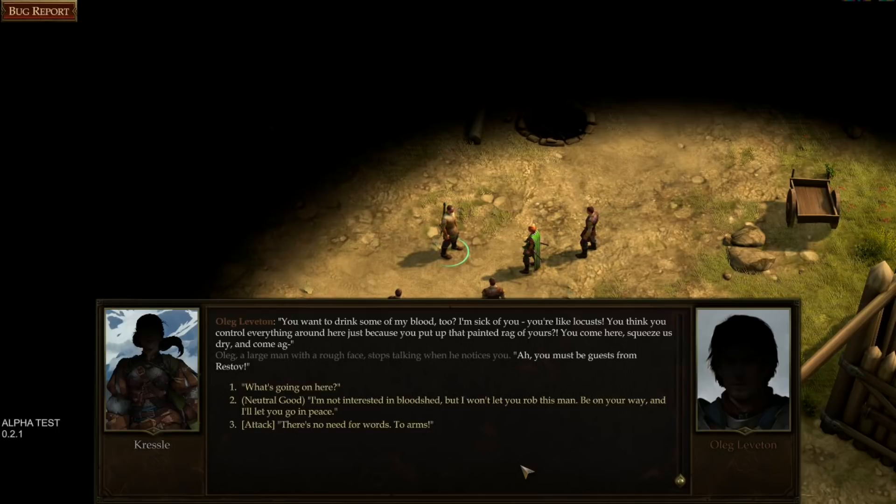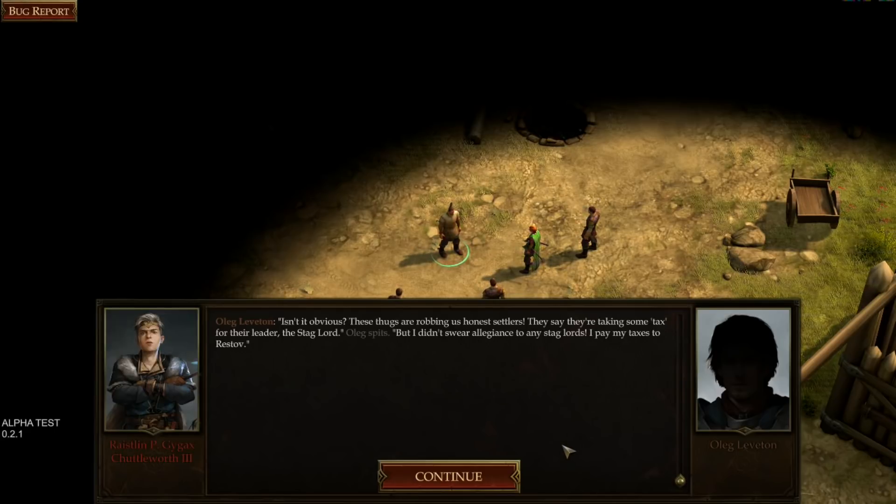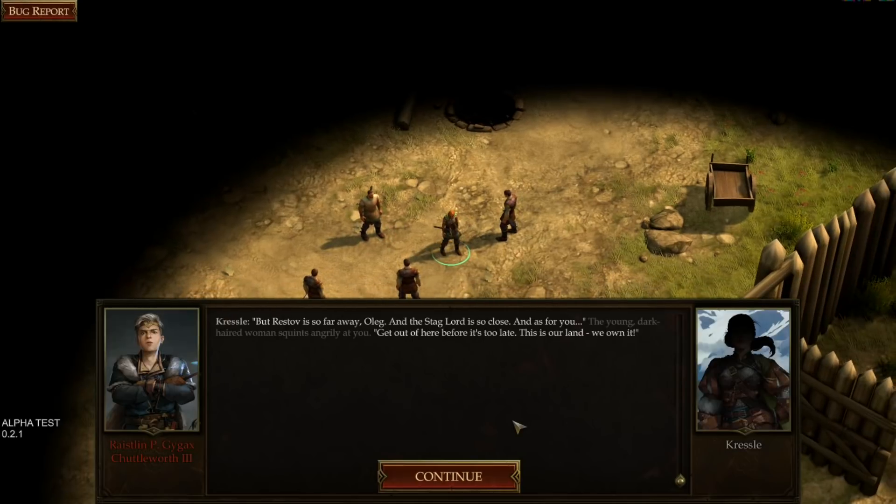Dialogue options: I can attack immediately, ask what's going on, or take a neutral good option — 'I'm not interested in bloodshed but I won't let you rob this man.' I'd kind of like to get into a fight to check the combat out, but I'll ask what's going on. Oleg explains they're robbing him and that he didn't swear allegiance to the Stag Lord. One bandit counters that Restov is far away and the Stag Lord is close.